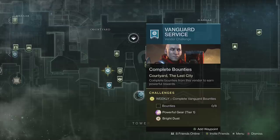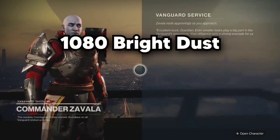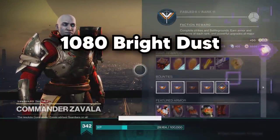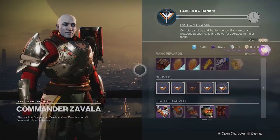The vendors that do give Bright Dust are Zavala, Shaxx, and the Drifter. These can be done once per character per week, which results in over 1000 Bright Dust per week just by doing a few bounties a day. I know that's somewhat limited, so that's why I saved the best method until now.